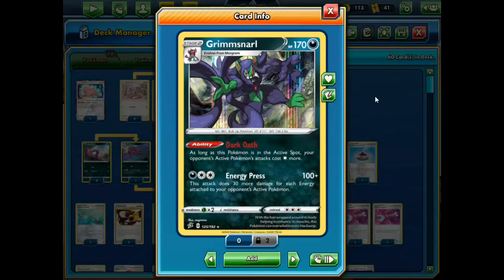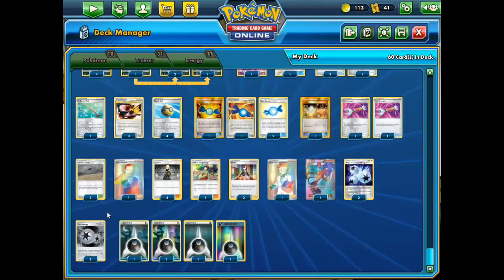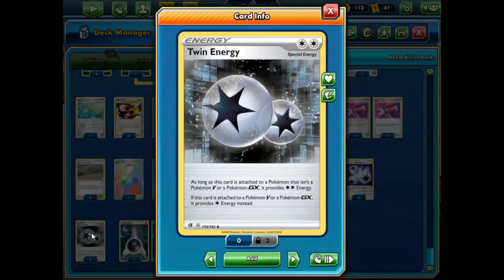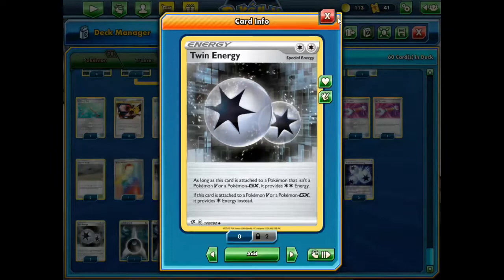Now, if we didn't have the new Twin Energy, I wouldn't even be considering this Pokemon in Standard. You can definitely use it and expand it a lot better since there's Dark Patch, there's DCE, you can run both. But we only have Twin Energy, and I don't even have 4 — I only have like 2 here. I opened 80 or more Rebel Clash boosters but I just managed to get 2 of these, just an uncommon card.